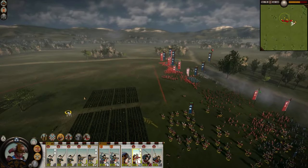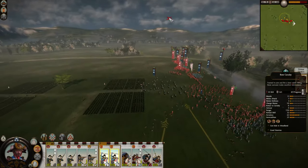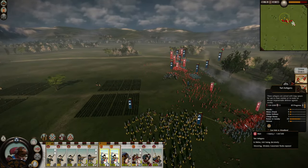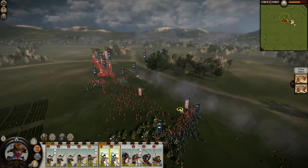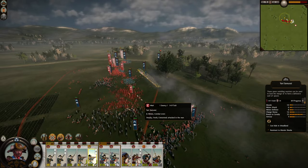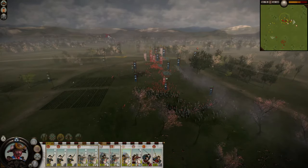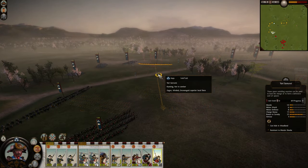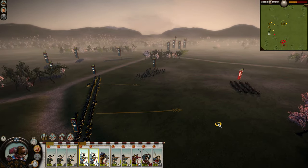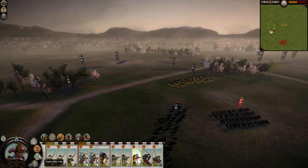I should have put them on guard mode — that was a mistake on my part. But I'll just go for the general; he's pretty worn down. And then this unit over here is routing. They're going to stay targeting my bow cavalry — I'm going to hit the light cavalry in the flank while they're doing that, not even getting a counter-charge.